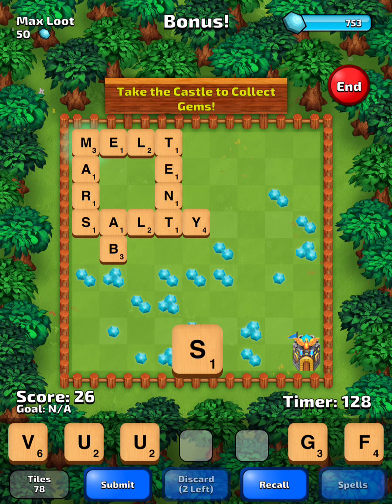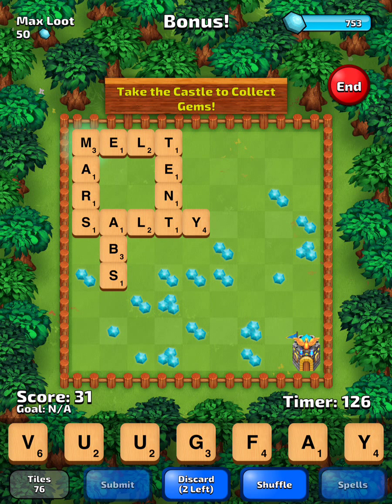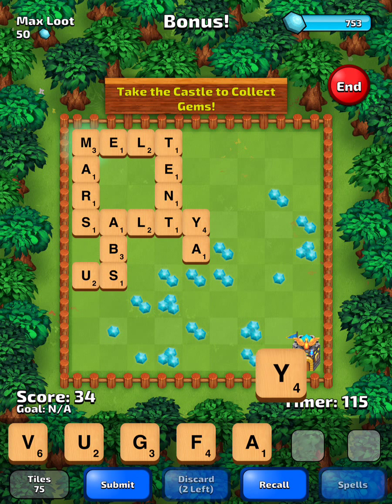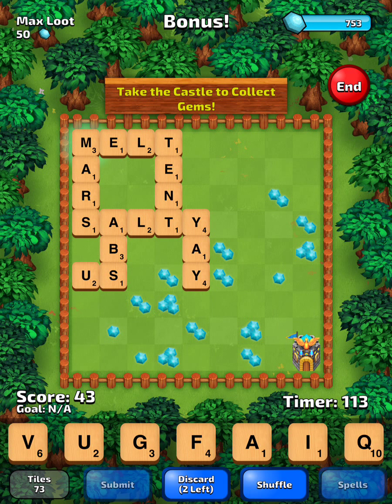And we'll go Abs down here. We've got multiple U's, so we should dump one — I'll play Us. And we'll play Yay into this patch of gems over here, a little clustered together. Play A-Y and Ag.